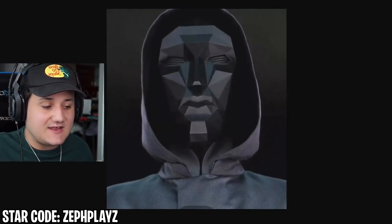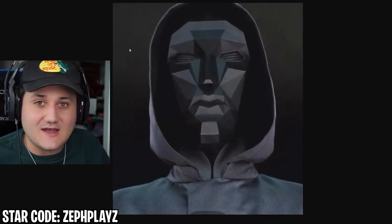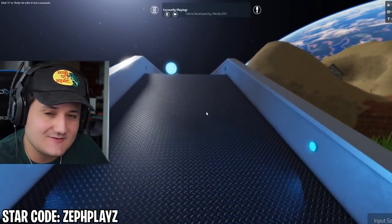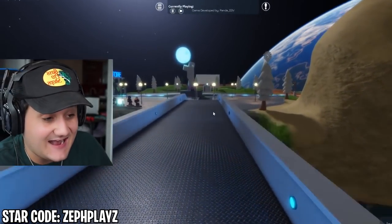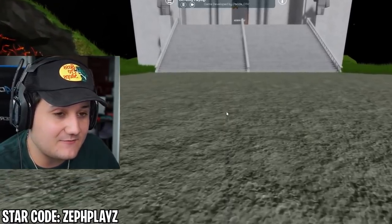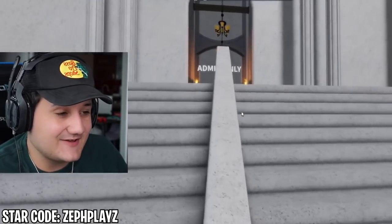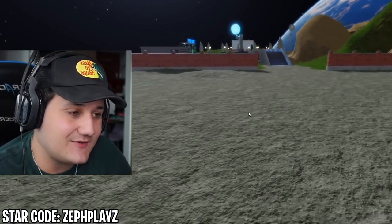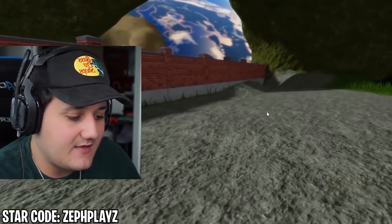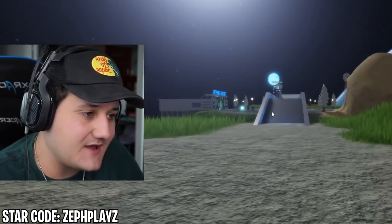If you're ready for the big Front Man from Squid Game reveal, make sure to drop a like and subscribe. Use star code ZephPlays when buying Robux or Premium. We're here in the ZephPlays secret HQ. I couldn't quite tell how this looked from the Avatar editor. I changed the skin tone to completely pitch black to make the hands look like they have gloves, and the head is black so it looks even creepier with the shadow mask on.